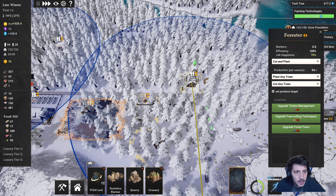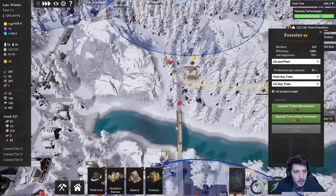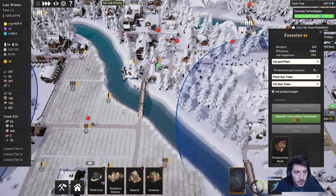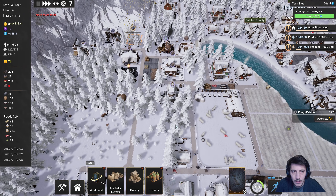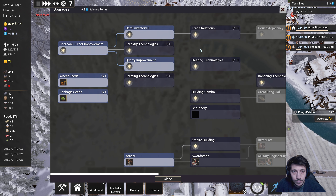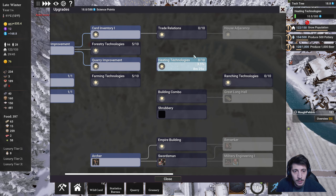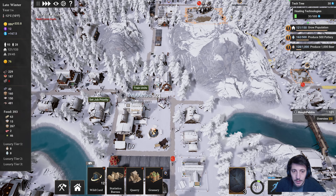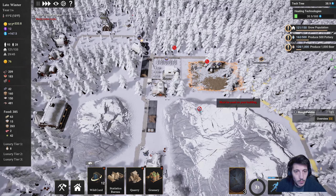Alright, plant any trees, plant any trees, plant any trees. Need more tools — absolutely. Heating technologies — that way we don't get into late winter and we're wanting for more coal.